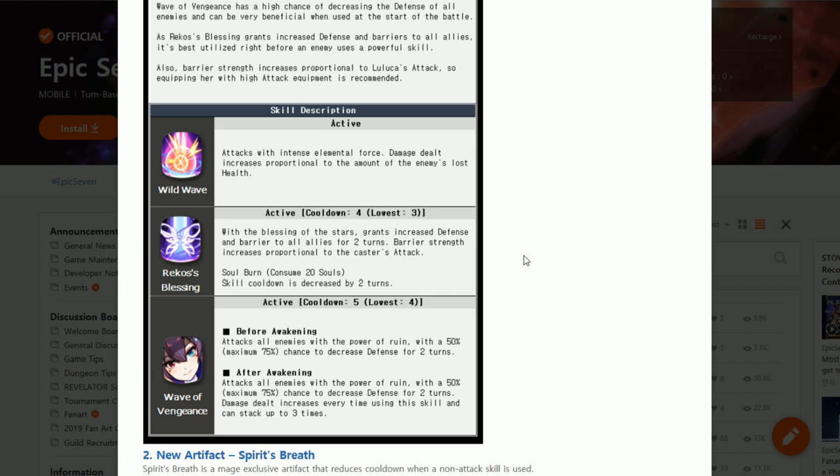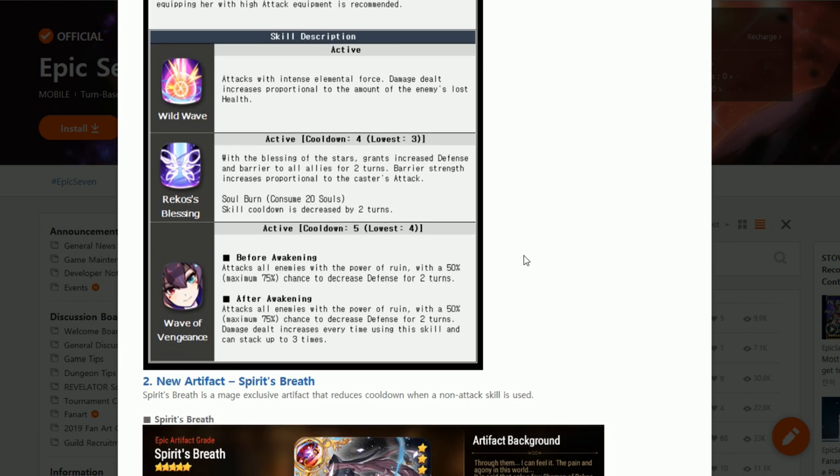Now on to her ultimate, Wave of Vengeance — an AoE damage skill that will decrease the defense of all enemies for 2 turns, starting from a 50% effect chance up to 70% when maximized. After awakening, the damage of the skill will be stackable up to 3 times, giving her the potential of a true stage killer. This skill has a 5-turn cooldown, reduced to 4 turns after leveling.